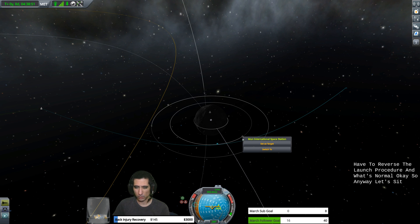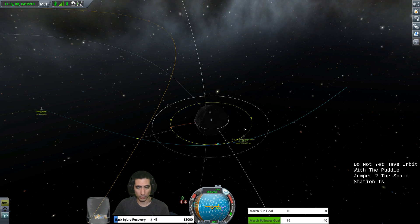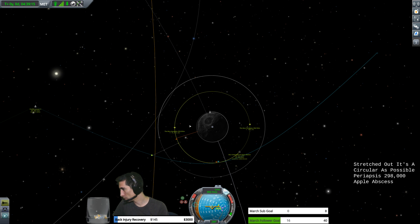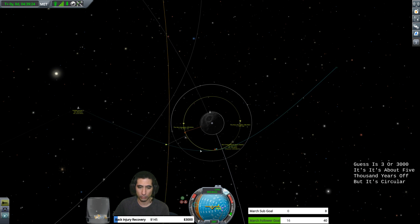Let's set the MUN International Space Station as our target. We are on approach — we do not yet have orbit with the Puddle Jumper 2. The space station is in orbit at 300,000 meters. It is circularized, so when you look at it, it's a circle, not an oval. Periapsis is 298,000 meters and apoapsis is 303,000 — about 5,000 meters off, but circular for all intents and purposes.